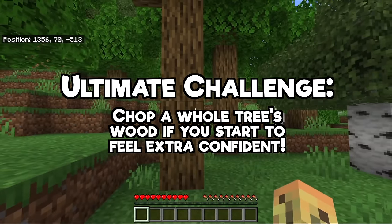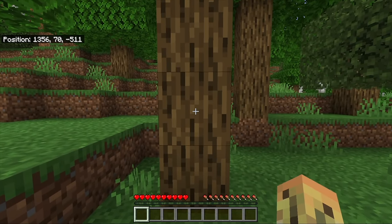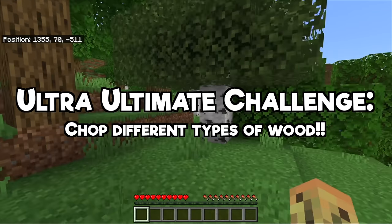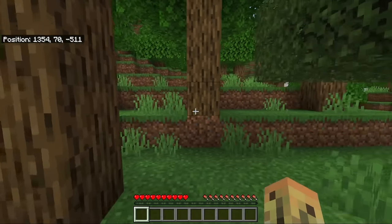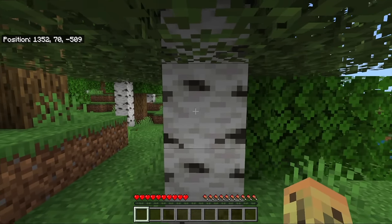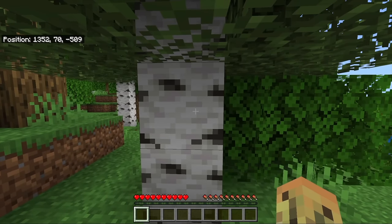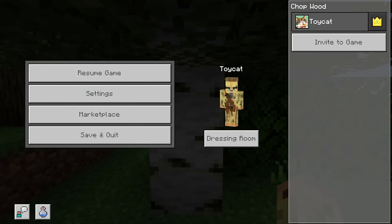I recommend doing a few practice runs, make sure you know what you're doing, and then maybe chop a lot of wood — maybe chop a whole tree's worth of wood. You could also chop different types of wood. Maybe you're intimidated by one type of wood and the chop wood button just doesn't work there — if so, find a different type of wood, one that looks like a cat, and you might find it works better.